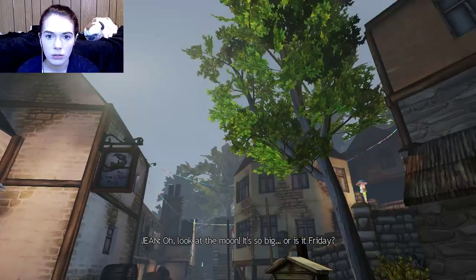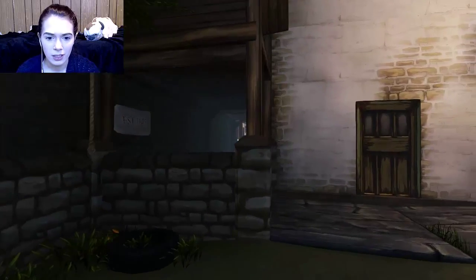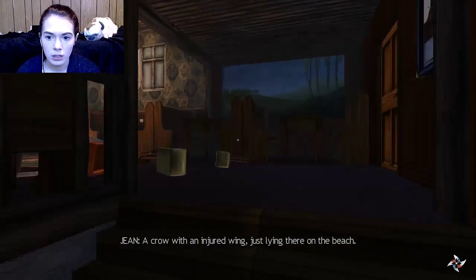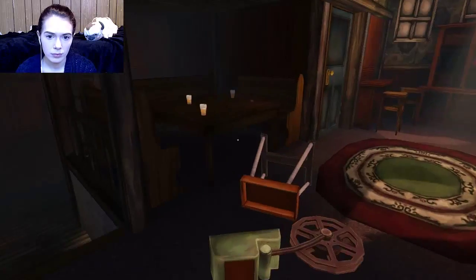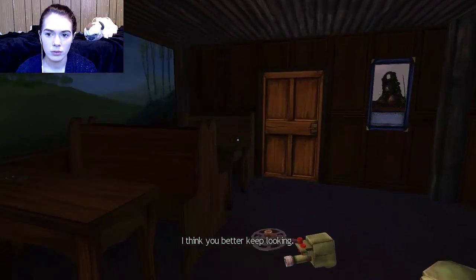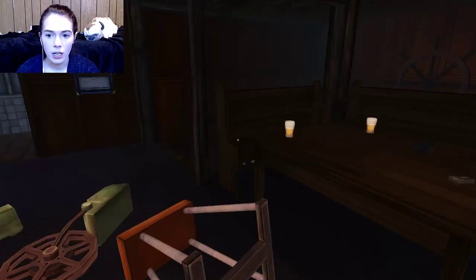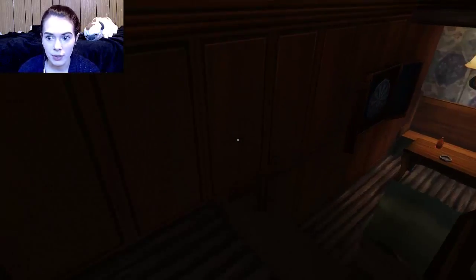Oh, look at the moon — it's so big. There's way too many houses in this place. A crow with an injured wing just lying there on the beach. And there's another projector. I imagine this was almost a second home to most of the fishermen who lived here. There's a strong reading when you walked in — there's a story to be told here. I think you better keep looking. Am I supposed to figure out the story in every house? Because that is just too much work.